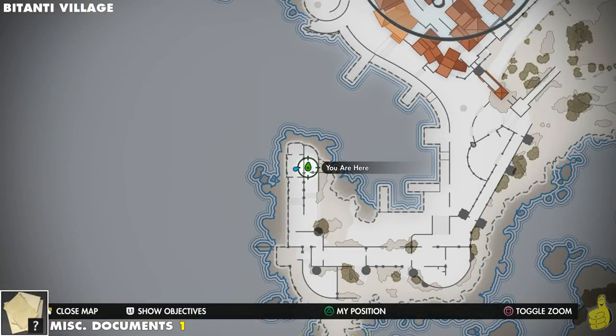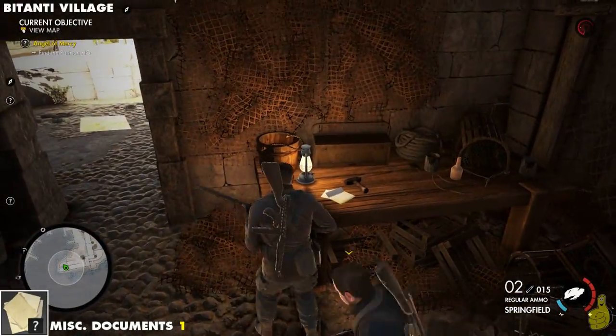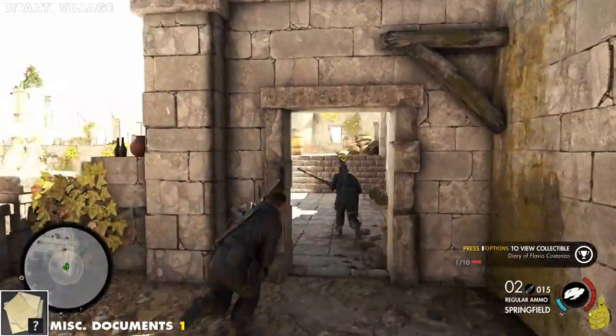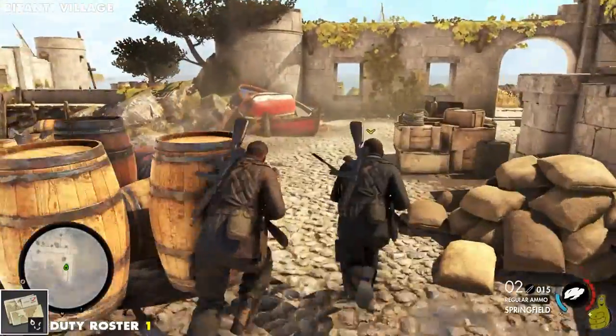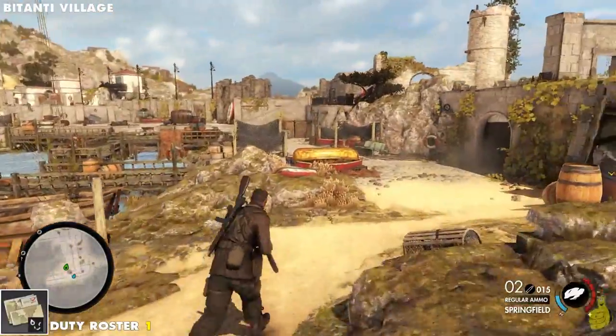Before leaving this left-most tip, we're gonna go ahead and search on the underside here. There happens to be a miscellaneous document sitting right here on the old table. On to the next item, which happens to be a duty roster. There's gonna be a couple of officers floating around in the area.